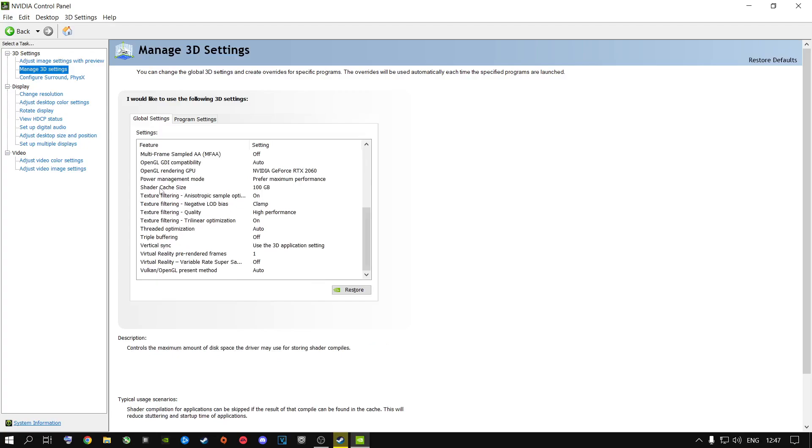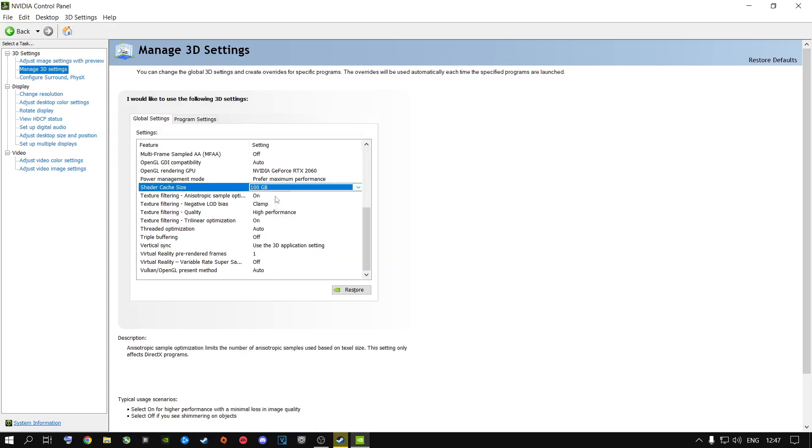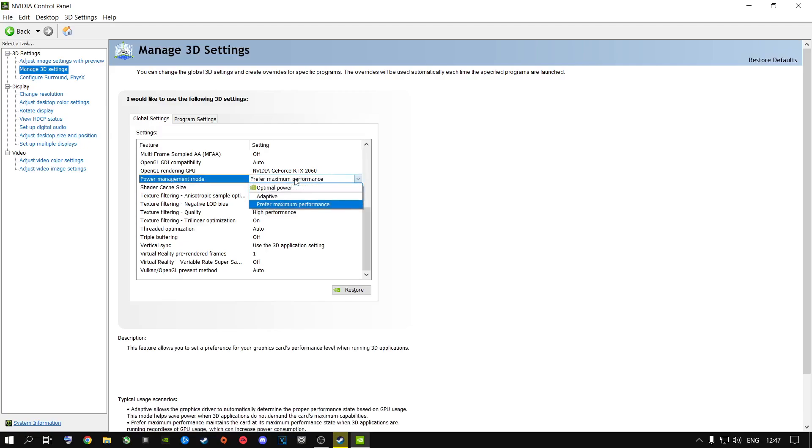Shader cache plays a very big role in stuttering, so change it from Default Driver to 100 GB. Then go to Power Management Mode and set it to Prefer Maximum Performance. This runs your GPU at its maximum frequencies and maximum clock speeds.